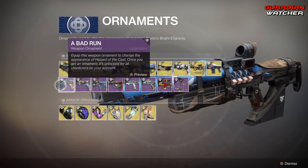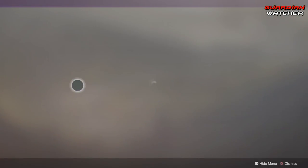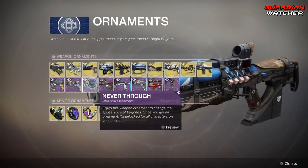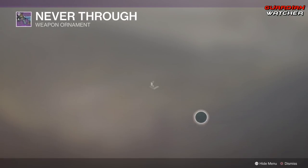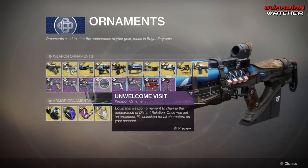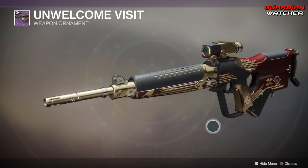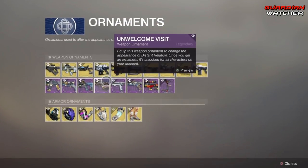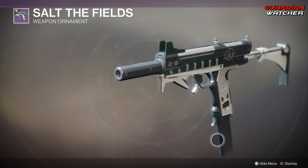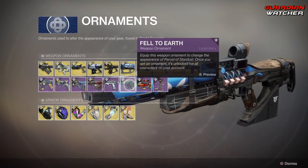We already seen Bad Run which is for the Hazard of the Cast. Then we have Blind Faith which is an Ornament for The Trust — pretty interesting. Then we have Never Never Through which is an Ornament for The Bygones. I actually like these ornaments, I really do. I'm not saying last season's ornaments were bad, but I like these ones. Then we have Unwelcome Visit, which is the Ornament for the Distant Relation. Then we have Salt the Fields which is the Ornament for The Pillager — that looks pretty badass.